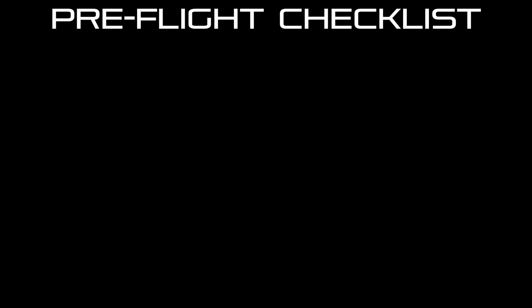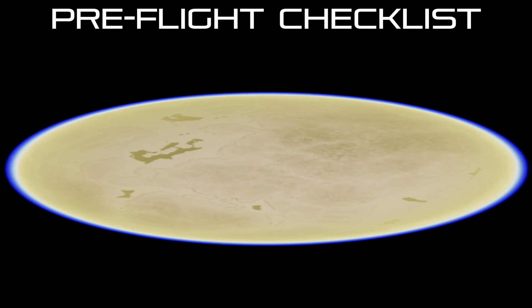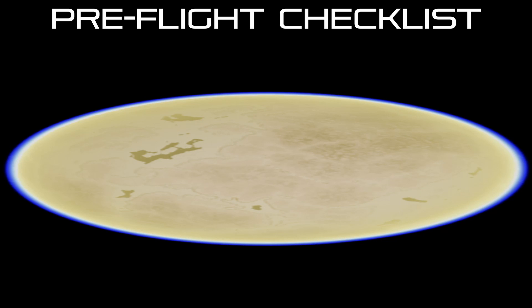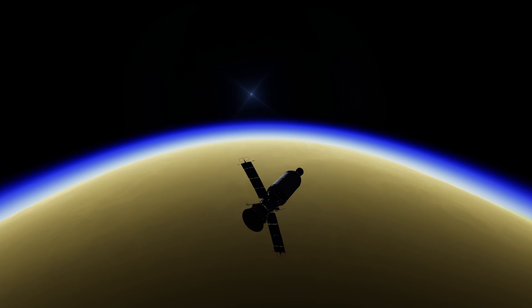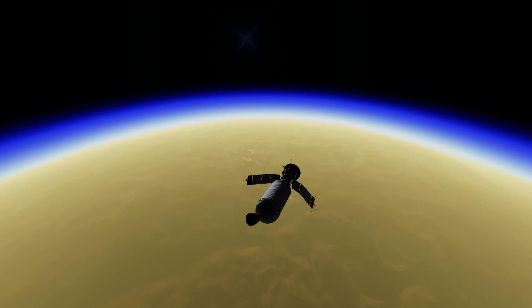Pre-flight checklist. Before we launch ourselves towards Taurus, here are some things you need to know. First of all, Taurus has a very thick atmosphere. This means you don't need to bring much fuel, because its atmospheric drag is going to slow us down a lot. In fact, if your lander is light enough, you can probably land on monopropellant.